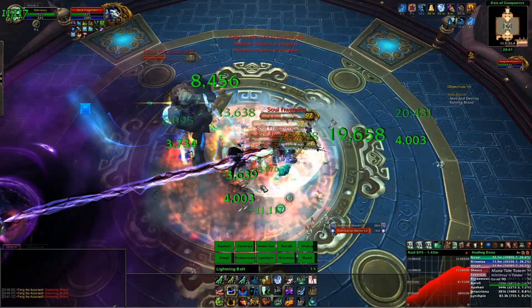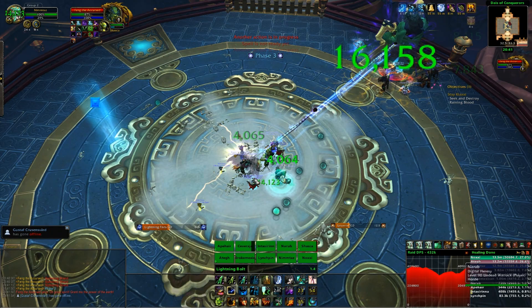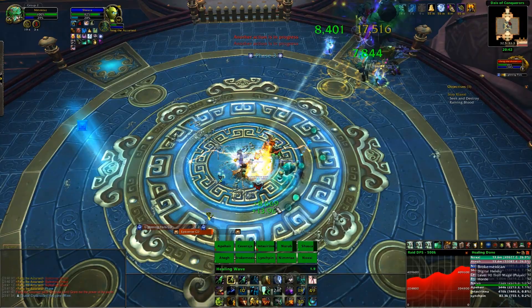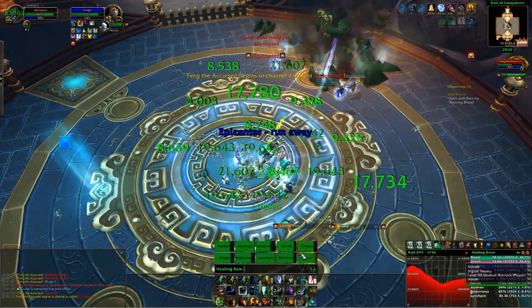Once the boss reaches 50% health, transition him to the fist weapons for the lightning phase. This phase hasn't changed too much, but there is one notable difference: instead of one shockwave coming from his lightning fist, three now come out at once in a small cone — one going forward, one forward-left, and one forward-right. It's not a massive change overall, but you need to be aware of it.